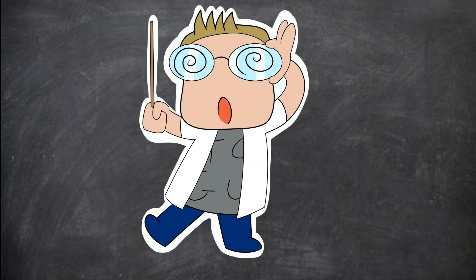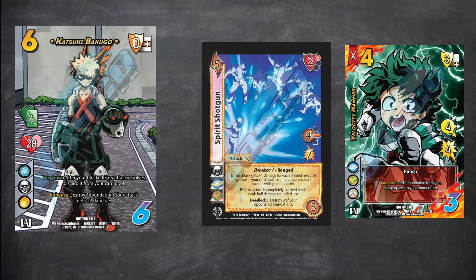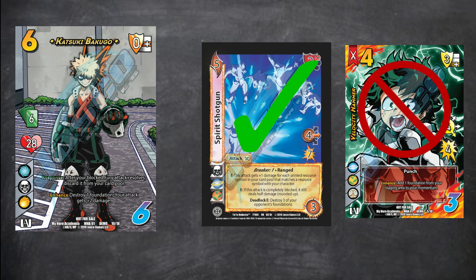The first thing we need to do when attempting to play a card is a small but very important step, and that's to see our symbol chain. If you look at your starting character, they have three resource symbols on the left side of their card. You can only play cards with at least one of these three symbols on them.